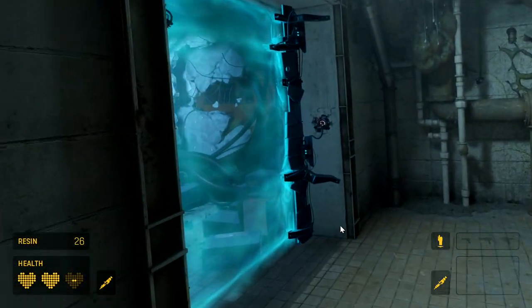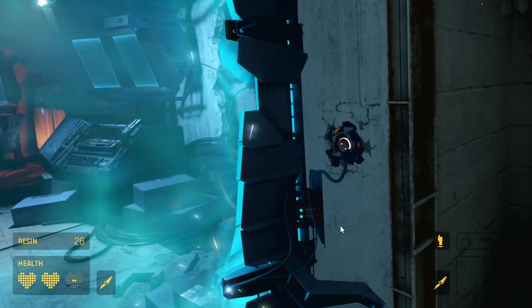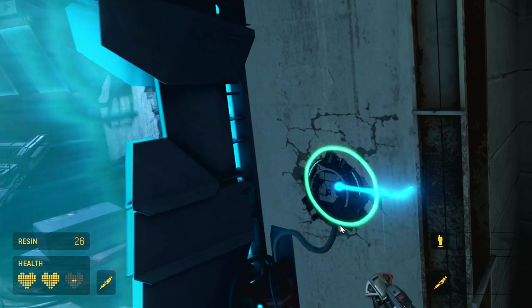Once you set them off, walk in to the left by this gate. That's the first circuit we're going to interact with. Go ahead and take out your multi-tool and engage with it. We're going to flip it over so it's pointing to the right.